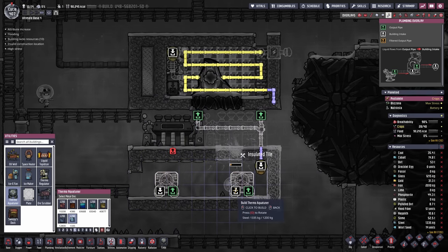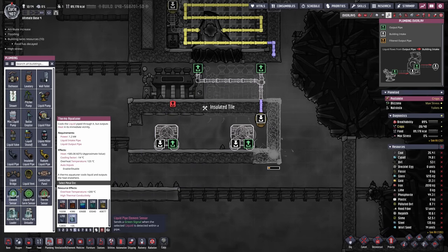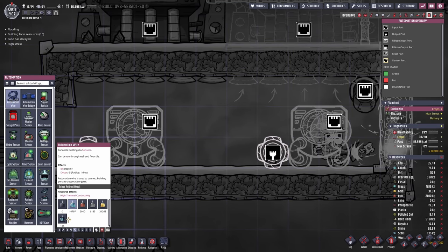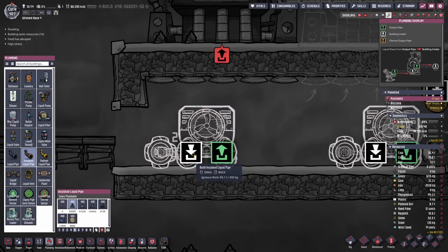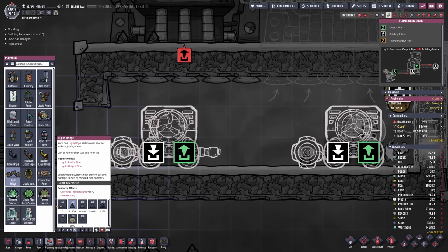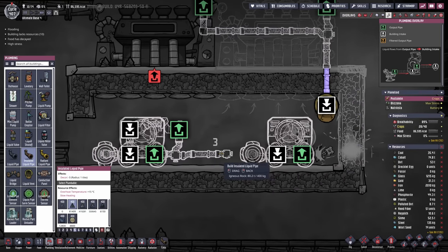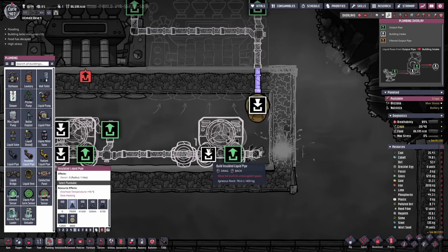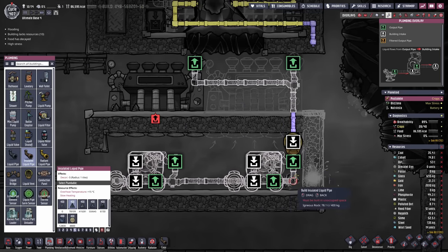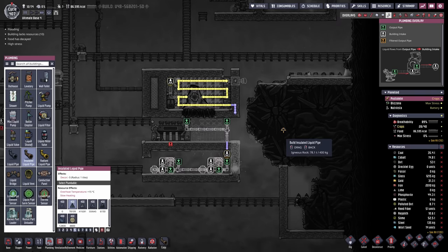I'm gonna distribute them a little bit so I can set up a fancy system that will cool down the liquids exactly the way I want. We would be installing a liquid pipe thermosensor in front of both aqua tuners together with some automation wire. Then I'm gonna do the first aqua tuner like I did the other one - we can either go through or bypass it if the liquid is already cold enough. All I have to make sure is that we go out with a bridge here and combine the two outputs together, then continue into the next one and do the very same thing.